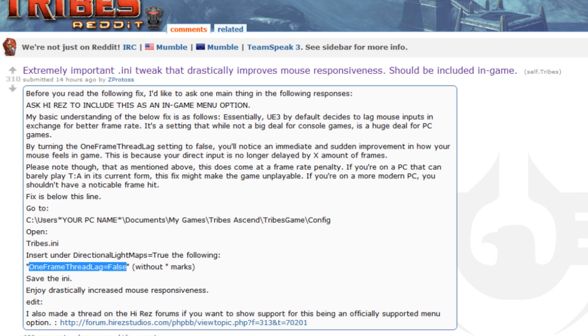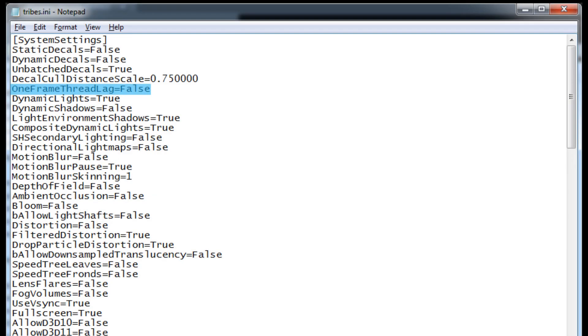This screenshot is the Tribes Reddit post, so big thumbs up to zprotos for bringing this to my attention - it's fantastic. This is my .ini file, and you can see where I've highlighted in blue where I've made the changes.